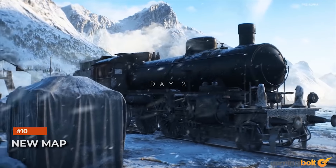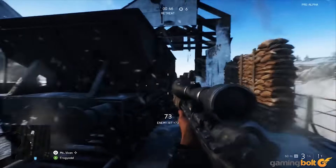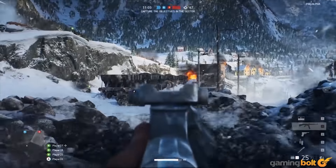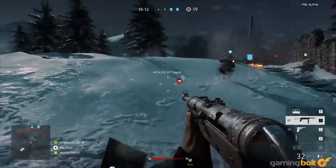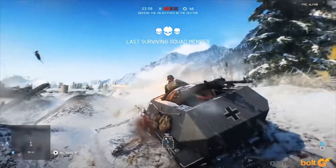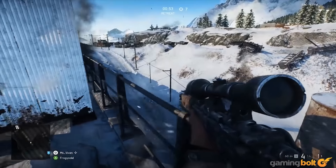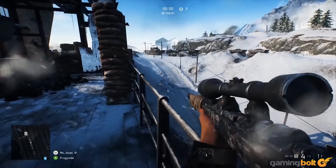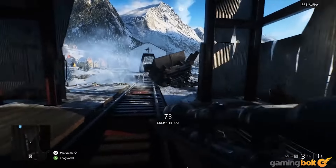Map design has always been one of Battlefield's biggest strengths, and we got a look at one of the maps in the game. This is Norvik, a snow-covered map that looks absolutely stunning and, based on footage, seems to be designed really well. It appears to strike the perfect balance between large open expanses for vehicular action and tight, claustrophobic corridors for infantry combat.